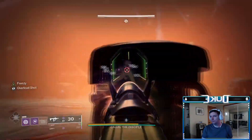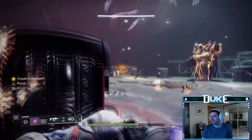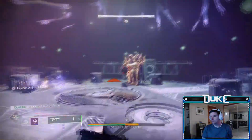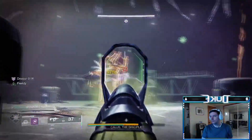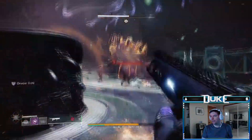Also look out for the projectiles that Kallus shoots at you, just like in the Caretaker fight, along with a Missile Barrage if you stay in one place for too long. Basically, just bouncing back and forth between at least two covers, or going around the room between covers as things get hot in your current spot, is going to be your strategy here.